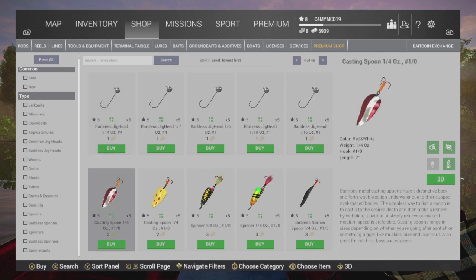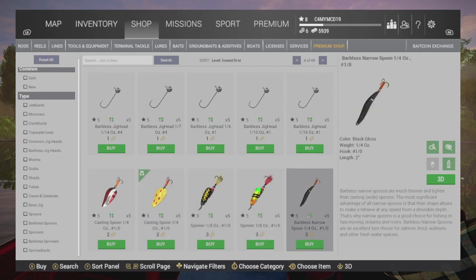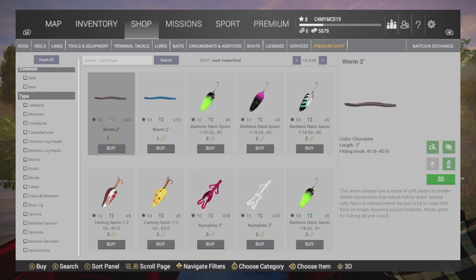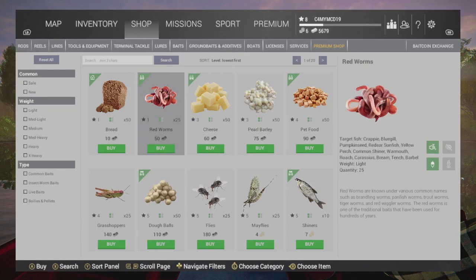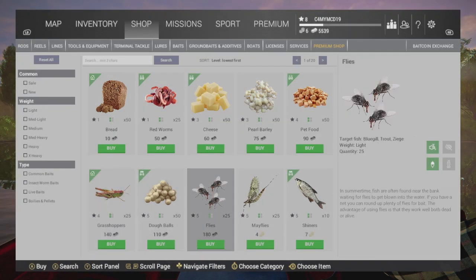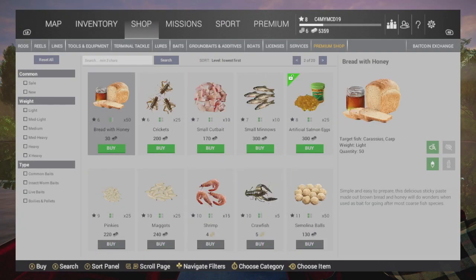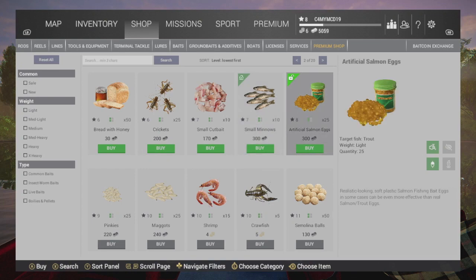We could get some of these bigger casting spoons, so let me buy — we'll buy this yellow one. That's quite colourful. Let's see what other baits we've got as well. Why don't we try some grasshoppers, and some flies, small minnows, and salmon eggs — we'll get some salmon eggs as well.